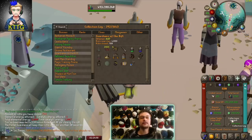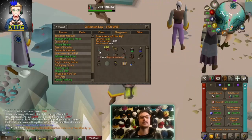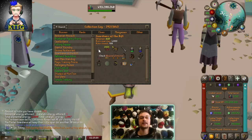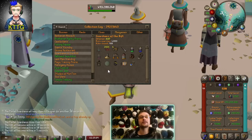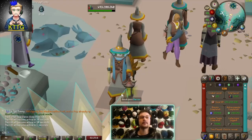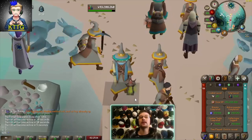As you can see from the collection log, the only two drops we're missing are the abyssal red dye and the abyssal protector. Other than that, we just need to get 3000 abyssal pearls total to be able to buy the guardian's eye. Let's head over to the rewards guardian and see if we can get those two drops.